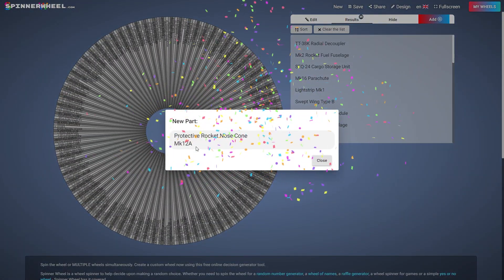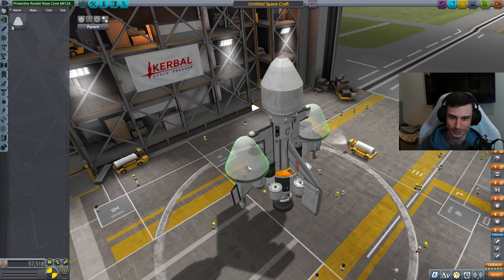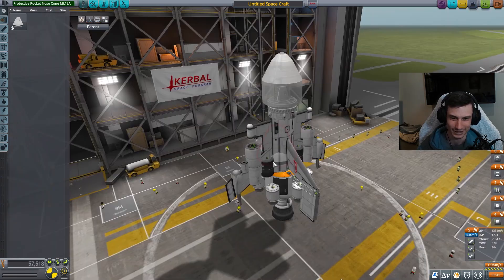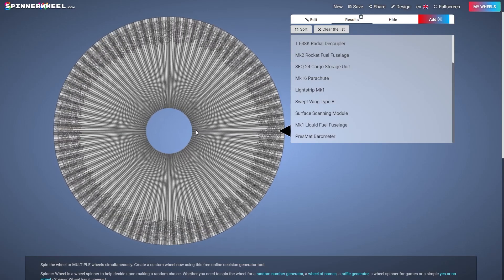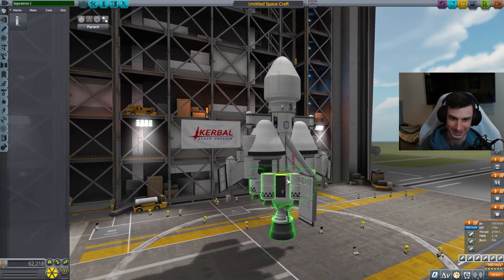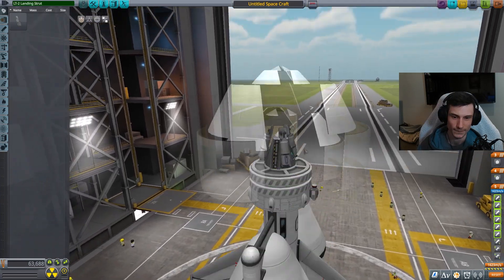Protective rocket nose cone - this is huge. Oh shit. Where do I put this? There's nowhere to put this. I can go there, maybe. Looks good, looks great. Fuel tank - hmm. If it works in vanilla, I'm okay with it. Separatron number one - now we're getting somewhere. Landing strut - you know what, that's actually kind of dope. Fantastic.